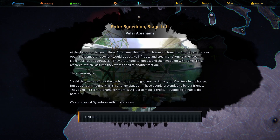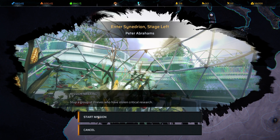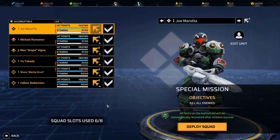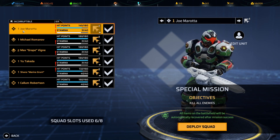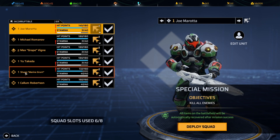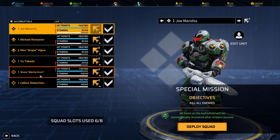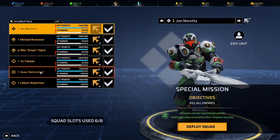This special mission — we read about it last episode — we just need to stop a group of thieves causing some consternation in the Synedrion haven. We have some new team members named from the three that we rescued. Welcome aboard to Shane, a marine grunt, last name Vanson.